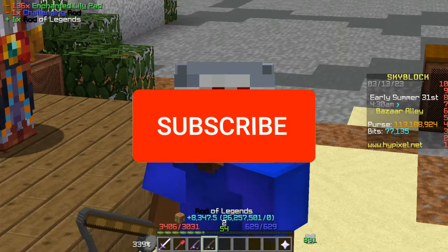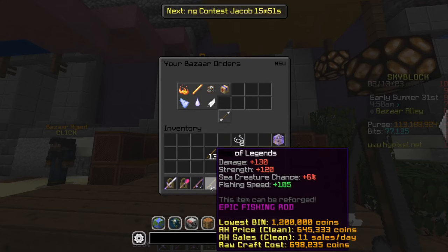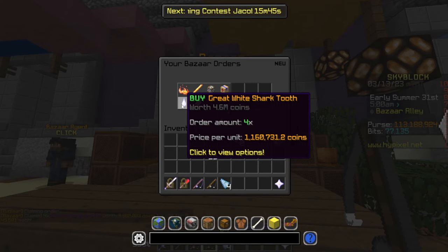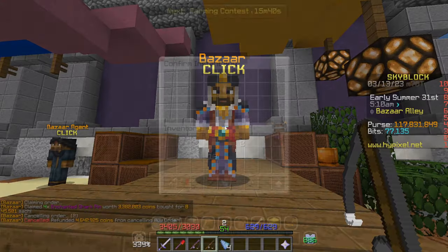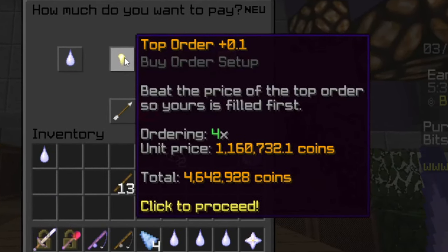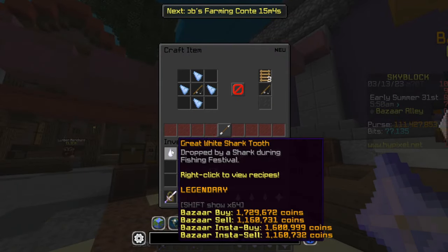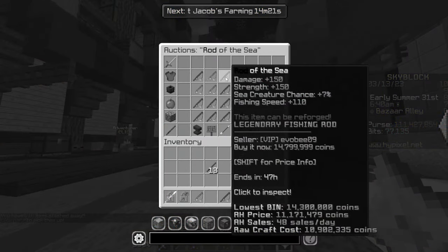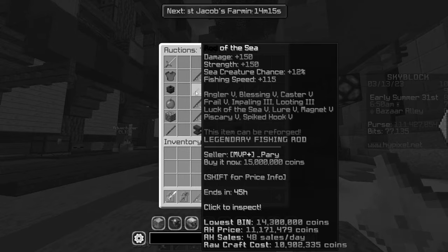The Rod of Legends can sell for about 500,000 profit or more, but we can take this even further by crafting the next tier. We get four enchanted shark fins for 3.3 million and four great white shark teeth. In total we spent about 9.7 million, turning this into the Rod of the Sea — though buying instantly I kind of made myself lose money on this one.